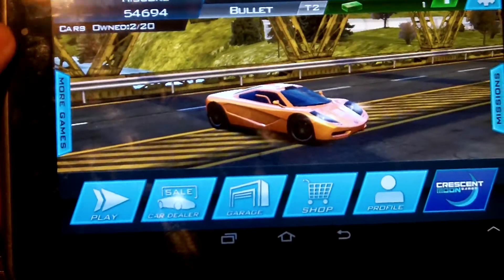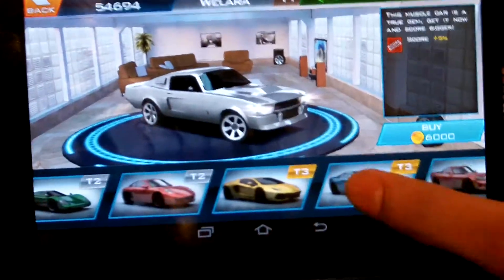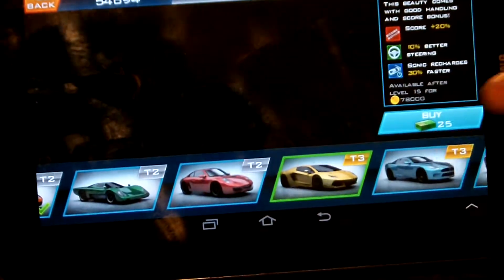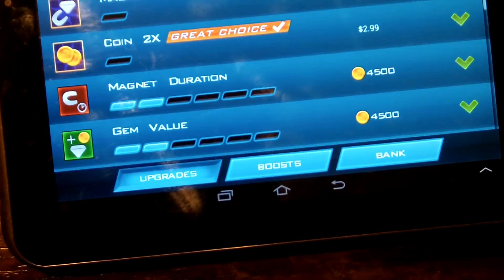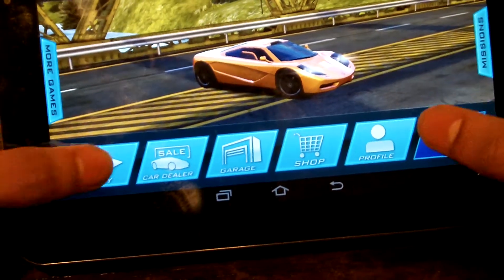You have a car dealer to purchase different types of cars — you can see their stats and the boosts they give you. This costs money which you can get by playing. You also have your garage to select your type of game, and a shop to upgrade the magnet and other things like that.